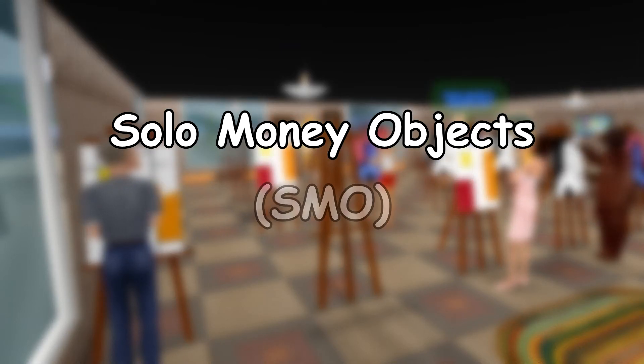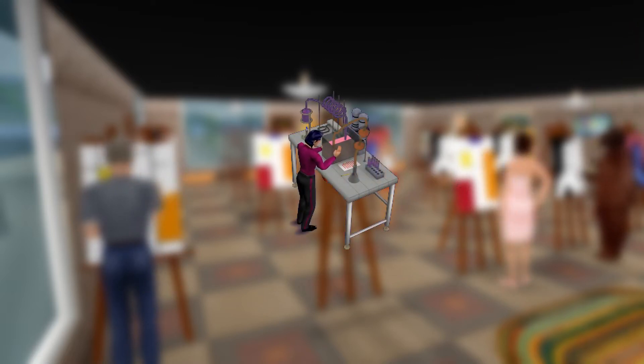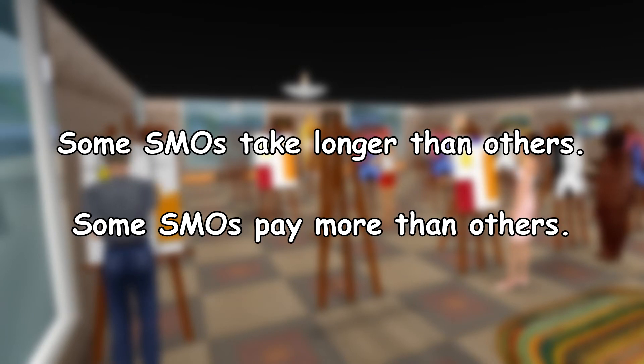The bottom of the rankings are all taken up by solo money objects, known as SMO. These are things like easels, typewriters, or pinatas. They are the most straightforward of any money making activity, only requiring your sim to stand and complete a task on their own while you wait for them to finish. Each solo money object is impacted by a single skill that varies from object to object. While they may all seem the same at a surface level, each SMO has differing pay rates and time for completion, which impacts their ratings and sets them apart from one another.